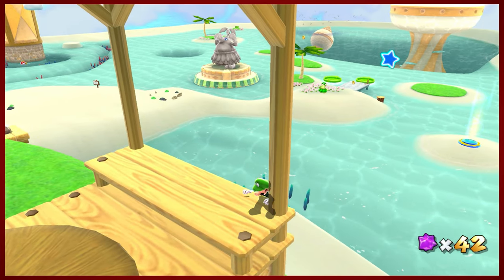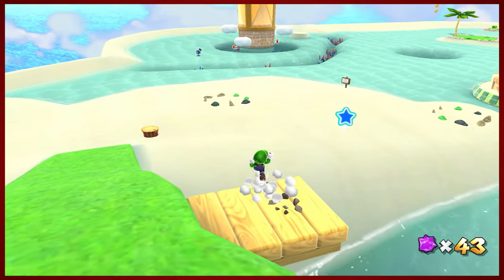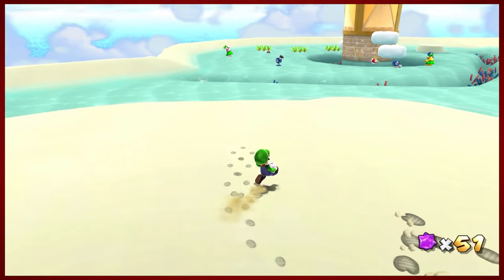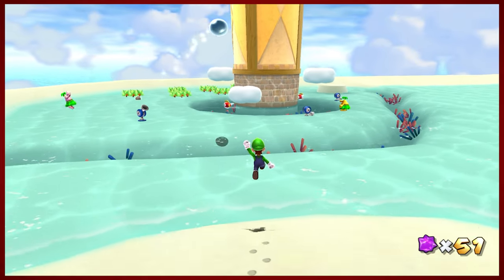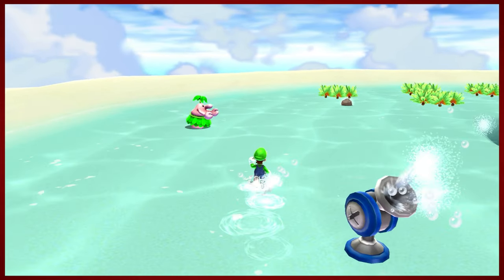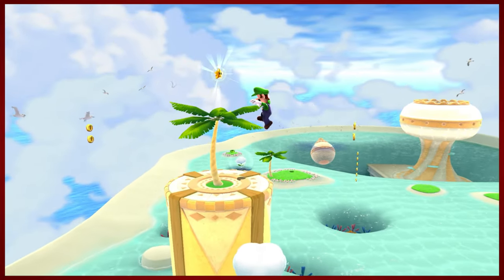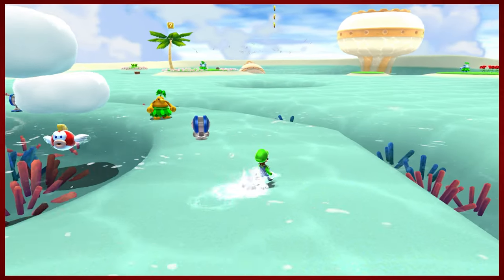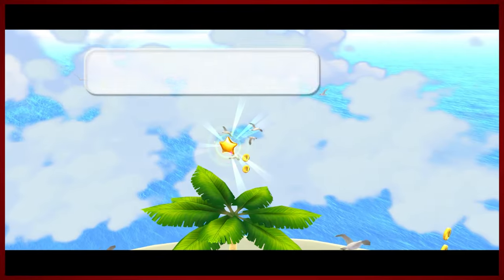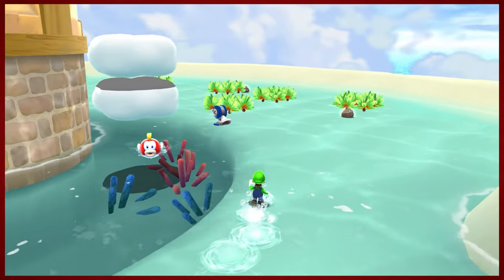I wasn't paying attention, ladies and gentlemen. Here's your lesson: always pay attention, or you're going to be paying for it afterwards. It appears that we need a cloud power-up somewhere — I don't know where you get it. But these Piantas seem very content with launching us up. Is there fall damage? Nope. I mean, go ahead and just tell me you're useless — what was the point of that?